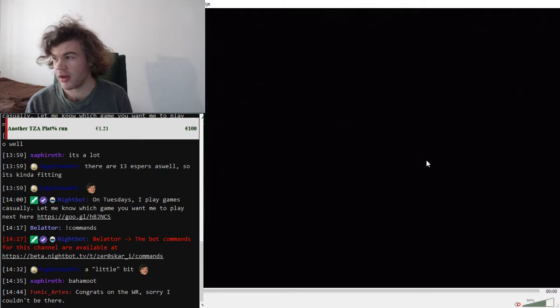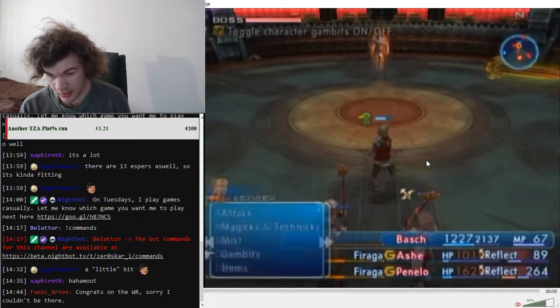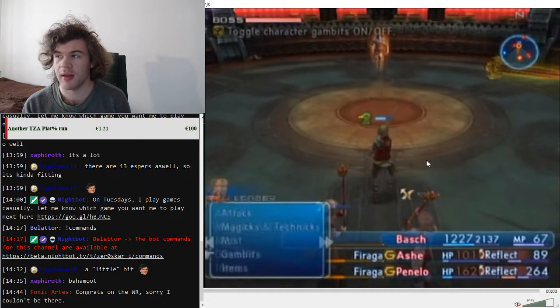Vayne Novus is probably the deadliest boss of the run. His physical attacks deal around 700 damage each and he likes to combo a lot. However, his attacks can be blocked, so if you have the Ensanguine Shield definitely use it in this fight.